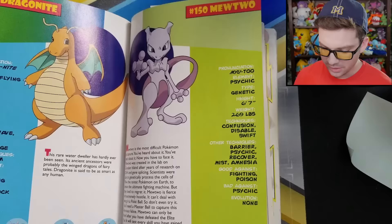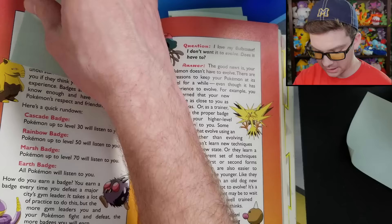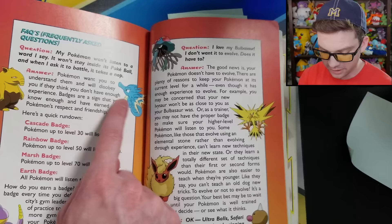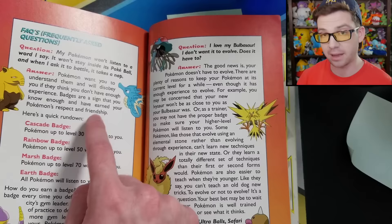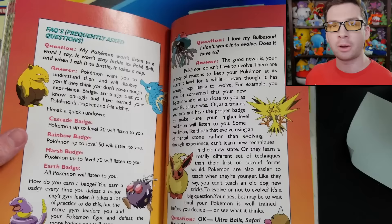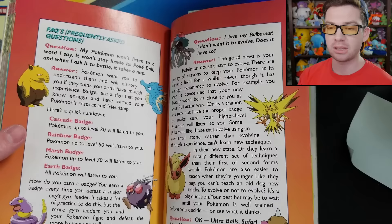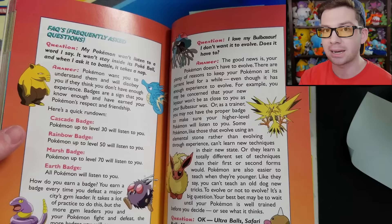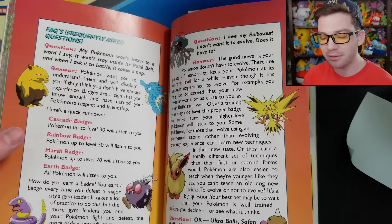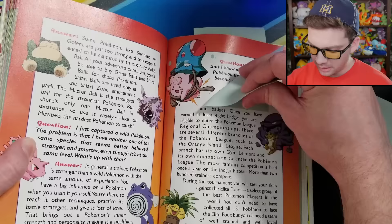Then Dragonite, Mewtwo, and a 'Top 10 Ways to Care for Your Pokemon' section. Here it says: 'My Pokemon won't listen to a word I say. Pokemon will disobey if they think you don't have enough experience. Badges are a sign that you know enough and have earned your Pokemon's respect.' The levels listed are correct for Gen 1 games — these are the levels at which Pokemon will always obey you. But obedience is only ever an issue for outsider Pokemon with a different original trainer. If a Pokemon has your OT, it will always obey you. The issue of a Pokemon not obeying even if you caught it is only a thing in the anime. It never says obedience is only a problem for outsider Pokemon — another weird anime/game mixing.